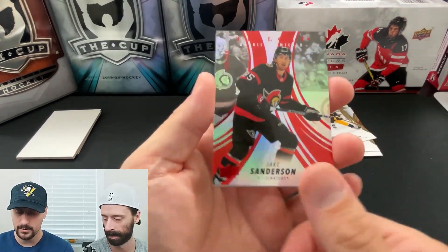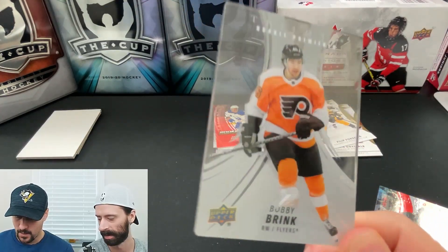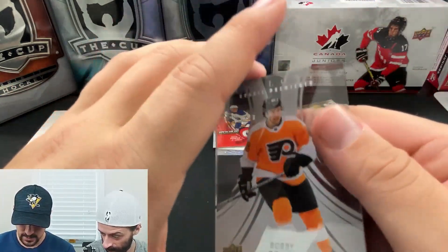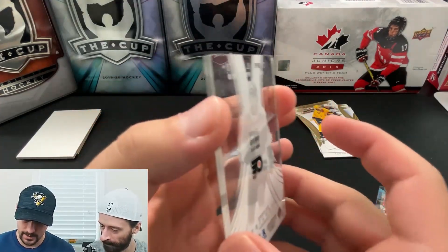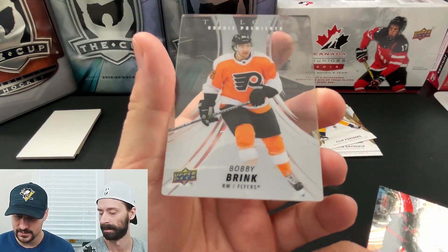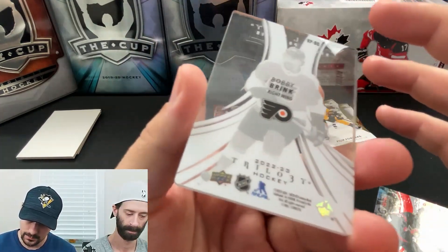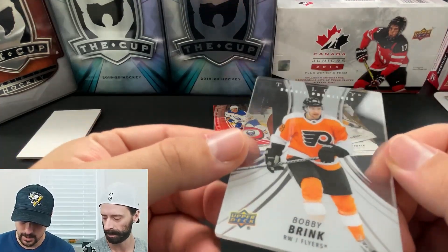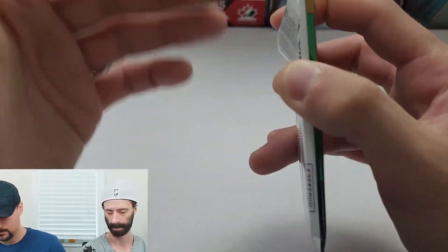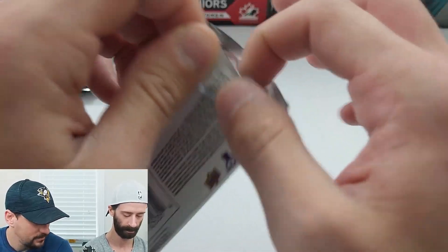Behind it — I don't know what they're calling them anymore — but they are a nice thick acetate. Rookie Premiers of Bobby Brink, numbered to $2.99. Wow, that is thick. So they used to do this as an insert set and it was numbered to a pretty high number — I think it was called Cracked Ice or something along those lines. But it looks like they've now brought it back with the thickness they used to do in the Trilogy product and put some rookies on it, which is pretty cool. Bobby Brink — a Rookie Premier on this thick acetate numbered to $2.99. I think he's getting NHL time, so that's okay.